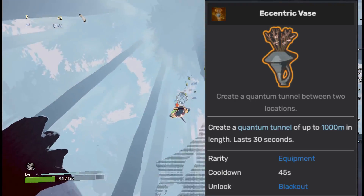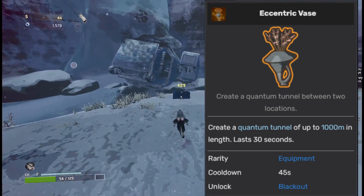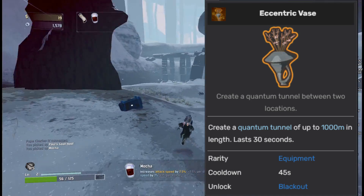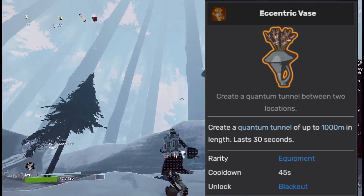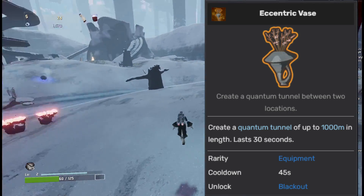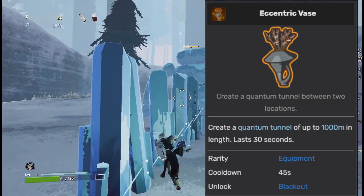The Eccentric Vase is going into the C tier. The only reason this item escapes the Scrapper tier is because it allows you to skip Pillars with any character and any item. Personally I'm not a big fan of going through Pillars — it takes a long time and puts you at an increased risk of dying. So on a survivor like Commando or Bandit, or anyone else who can't naturally skip Pillars, the Eccentric Vase can be a good pickup.